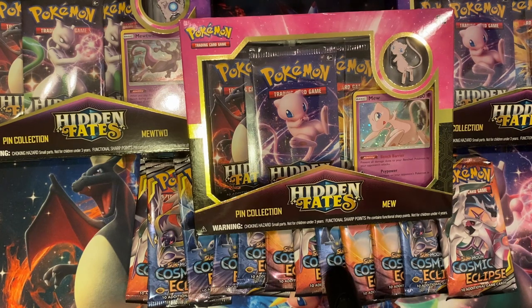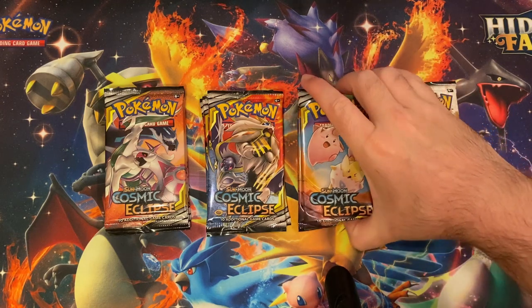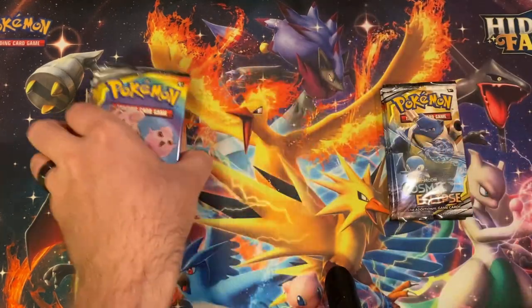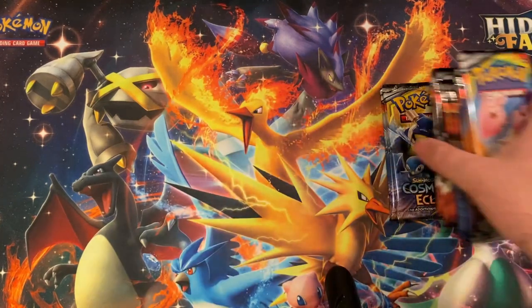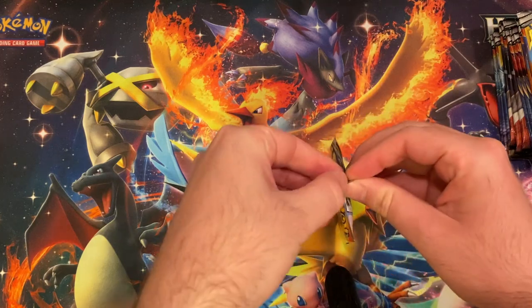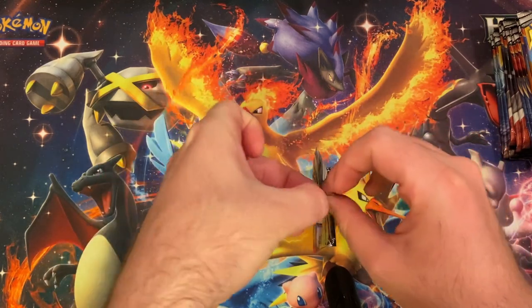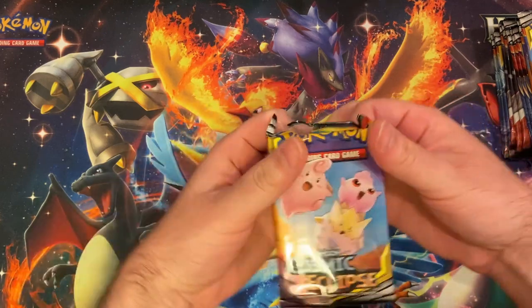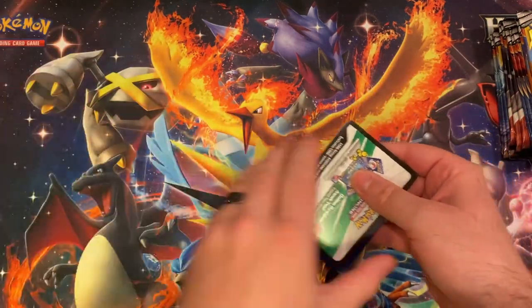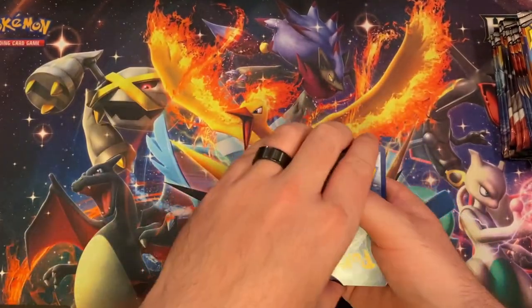Yeah, we're going to get all these opened up and see if we get anything good. Alright guys, so I got them all sorted here. I think what we're going to do is open up these ones first, then these, then these, and then I'll leave Blastoise and the little penguin bird for last. So let's just get right into it. There is the code card.